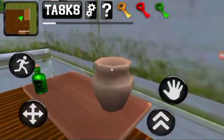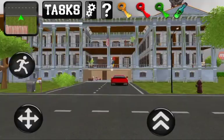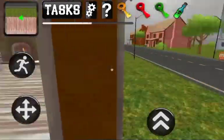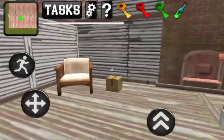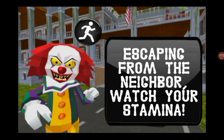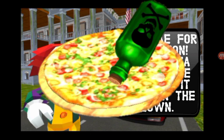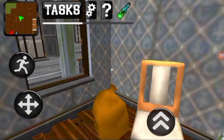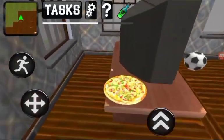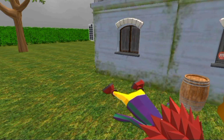The golden lock is right over here, and there's the poison we're going to use to poison the clown. Let's take this poison to our home. The mission is complete — this is the last level. Final objective: put the poison on the pizza to poison the clown. Now we can easily poison him. He definitely got poisoned — his arms are going through the ground.